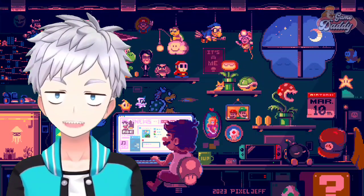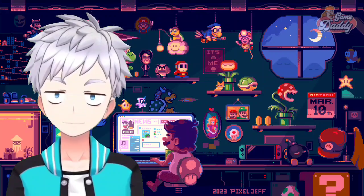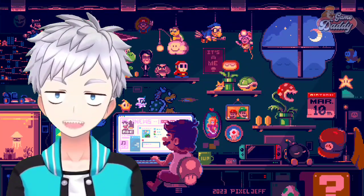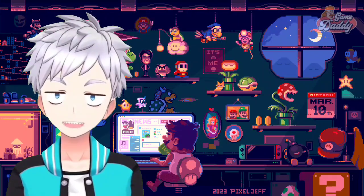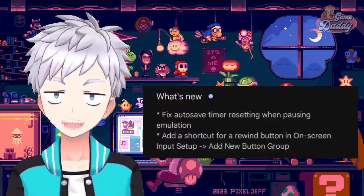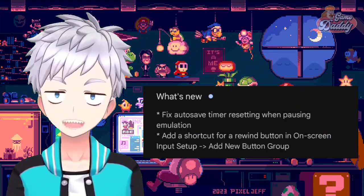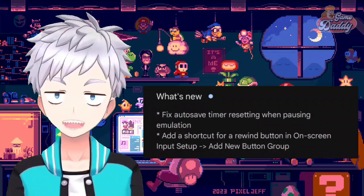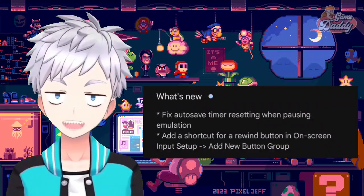Lastly, let's talk about Super Nintendo emulation on Android with SNES9x EX Plus. SNES9x EX Plus just got a brand new update: version 1.5.79. In this version they fixed the autosave timer resetting when pausing emulation, and added a shortcut for a rewind button in the on-screen input setup to add a new button group. So if you want to test this out, update your SNES9x EX Plus on the Play Store.